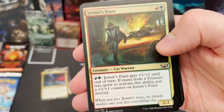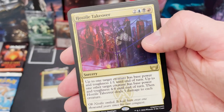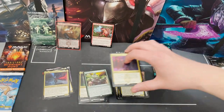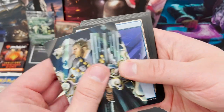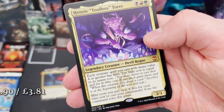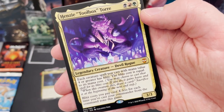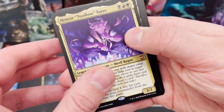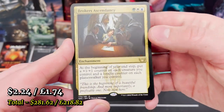We've got Hostile Takeover sorcery, Witty Roastmaster, and another Magic mini-game insert — every set booster box seems to have one. I've never played one of those magic mini-games and I don't think I ever will — they just don't sound fun. We've got Henzie Toolbox Tour with a nickname and some blitz — the blitz cost is one less for each time you've cast your commander from the command zone. Maestros Ascendancy enchantment. And we've got a triple rare pack — Brokers Ascendancy with those counters.